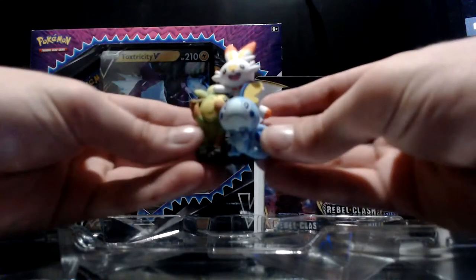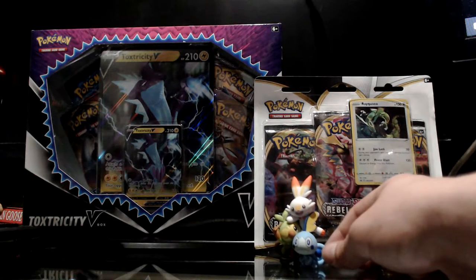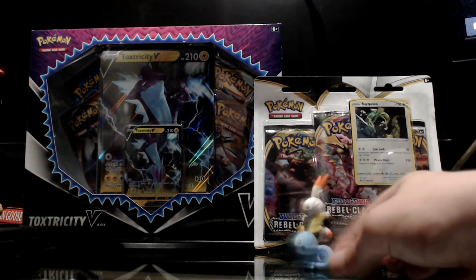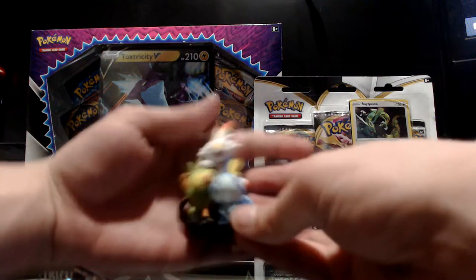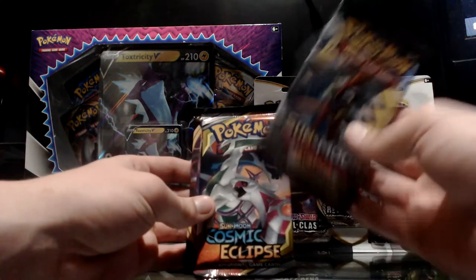We got Rebel Clash, Rebel Clash, Guardians Rising, as well as Cosmic Eclipse. Let's take a look at the figurine — it is all together which is cool, just a little thing to add to a desk or somewhere around your room. The quality is honestly really high — not like the abysmal Pokemon pieces you'd find on Wish. These are very high quality.